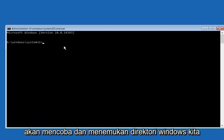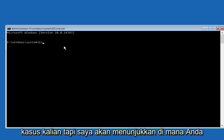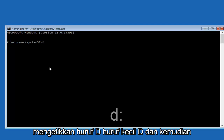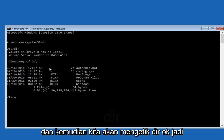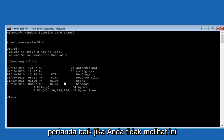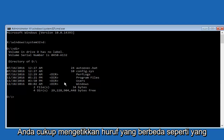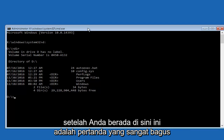Now we're going to try and find our Windows directory. Typically the drive letter will be D, but it might be different in your case. Type the letter D, then a colon, and hit Enter. Then type 'dir' and hit Enter. If you see what appears to be Windows files, that's a good sign. If you're not seeing this, your Windows directory might be on a different drive letter, so you can try different letters until you find it.